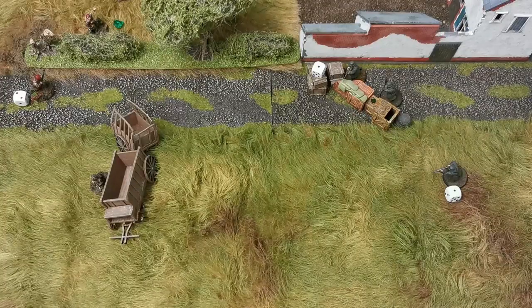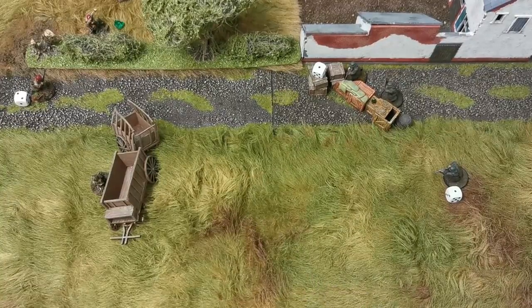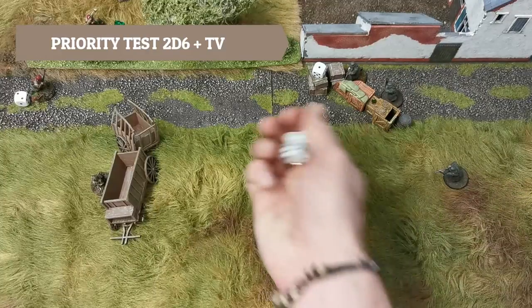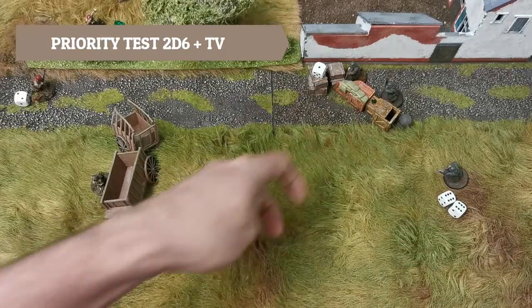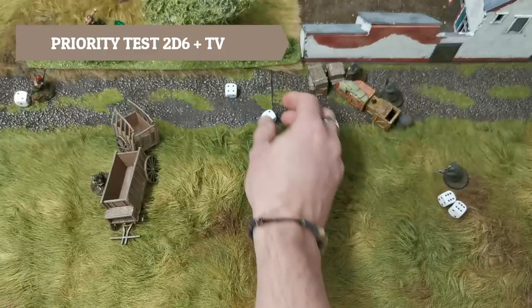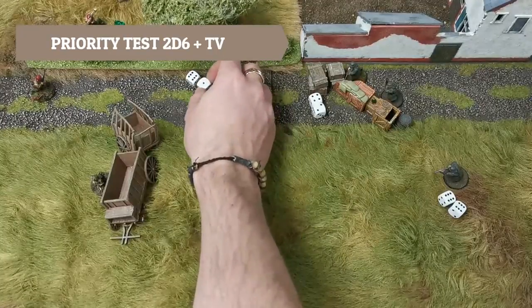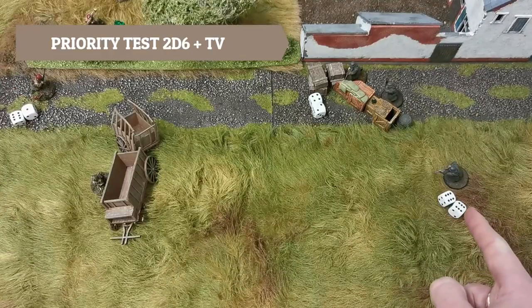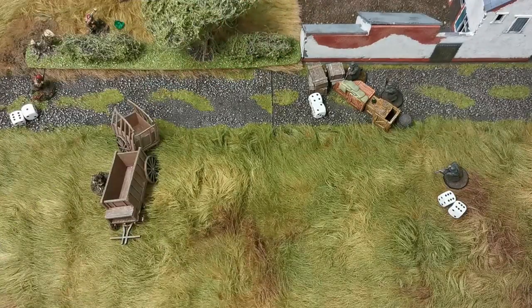To work out the order, each acting model rolls for initiative and adds their TV. Everyone on the board except the Sergeant has a TV of four. The German who was moving and shooting rolled a big 16. The German behind the barricade got 10. The paratrooper got 11. So the order will be: the moving German shoots first, then the paratrooper executes his move, then the other German acts.